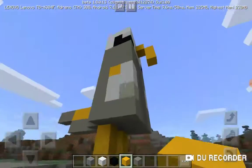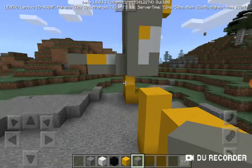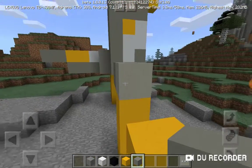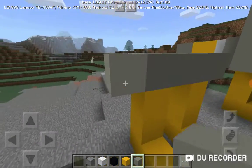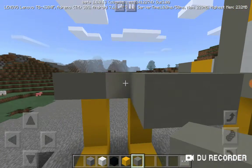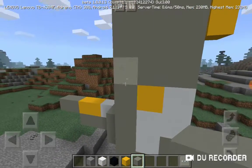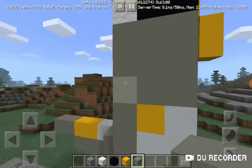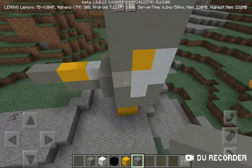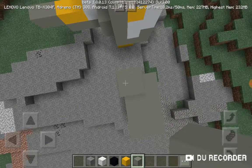Next, grab your light gray concrete and draw a line going like this, then do two blocks forward on each side. After that, you want to do six blocks going up on each side.